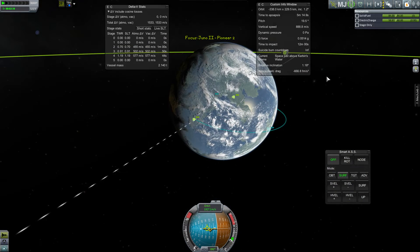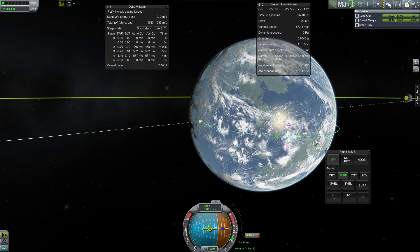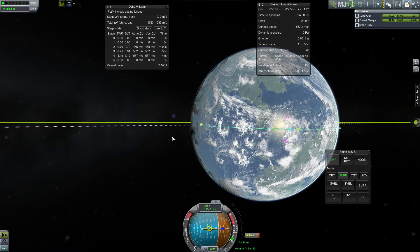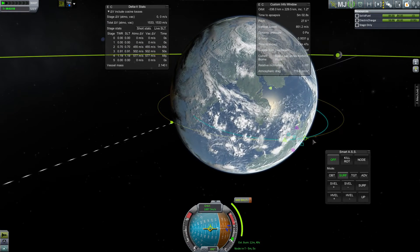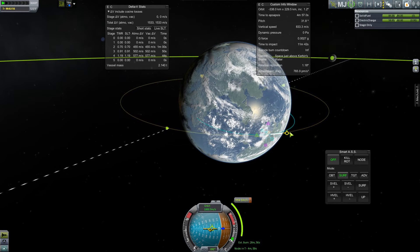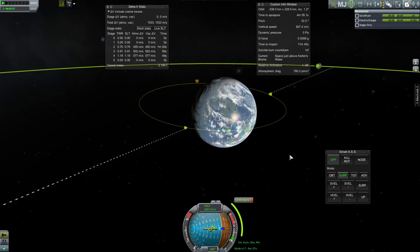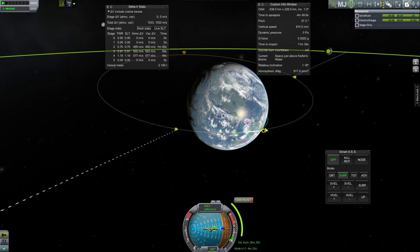This is a suborbital, like a direct ascent type launch. Normally you'd put something in orbit of the Earth and then send it to the moon when you feel like it. But because of the capabilities of the first stage, it just couldn't put this cluster of solids into orbit — in reality as well as here. That's why I really like Blue Dog Design Bureau: it uses this stock-ish design aesthetic, gets everything sized so it'll function, and yet you can really play with these real-world concepts.